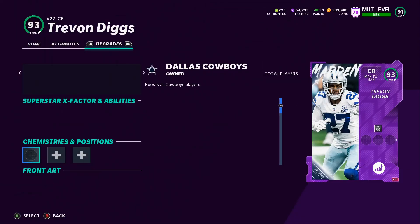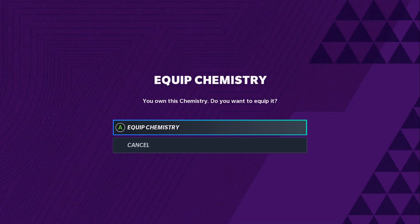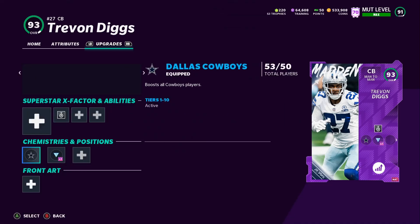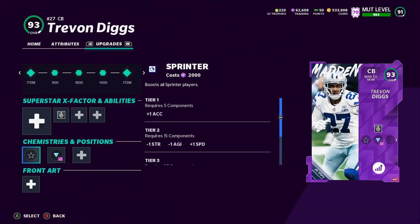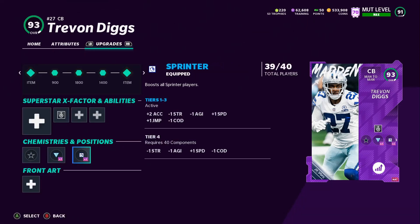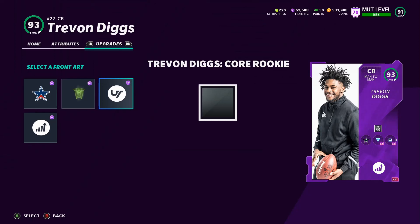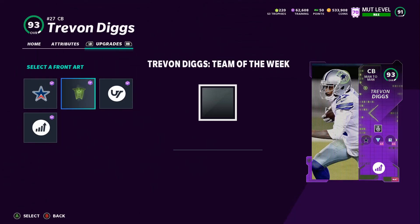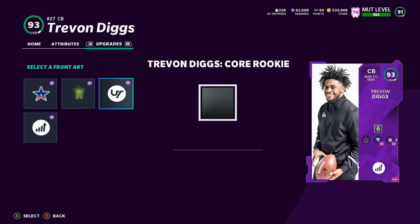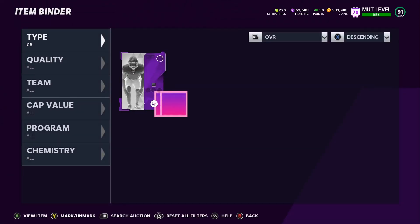So we get the Dallas Cowboy chem — put that on him real quick. We're going to put Lockdown times three. He got Sprinter times two, so we're going to do that — Sprinter times two. We're already maxed out 40 out of 40, but it's always good to have that extra Sprinter. Let's see which ones we're going to get. Which one should I leave? We'll leave him like that for now and switch it up later on if I want to.